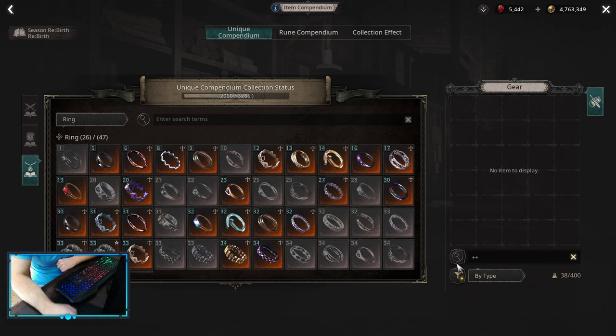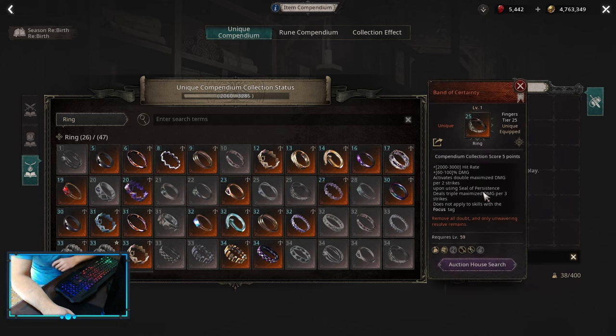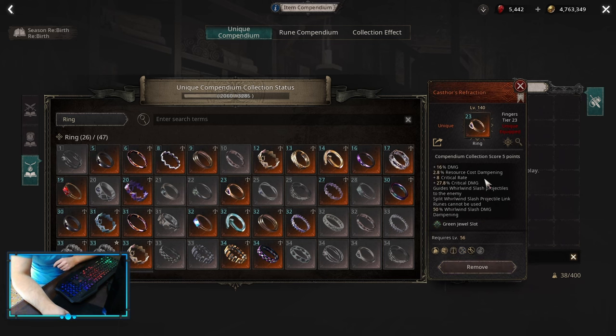Uniques for a Maximize build: the only necessary one is Band of Certainty. This is an insane amount of damage on a Maximize build — without it, the Maximize build doesn't really work that well. For a Critical build, you want Glass of Refraction, which gives basically a flat Critical Rate.